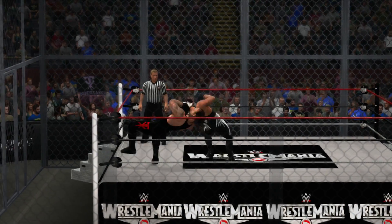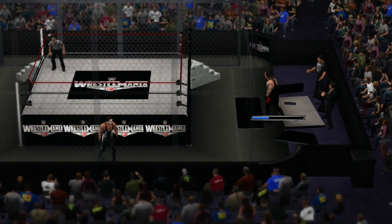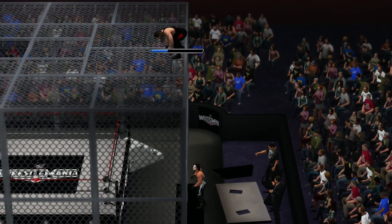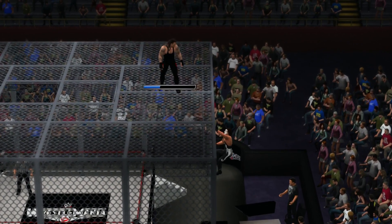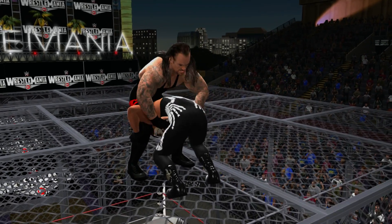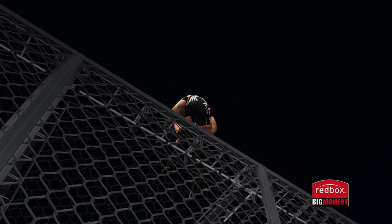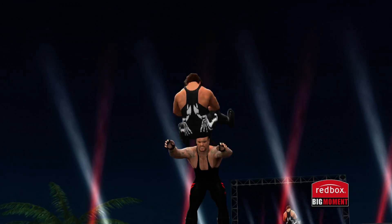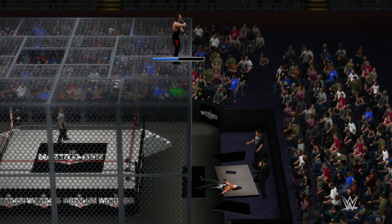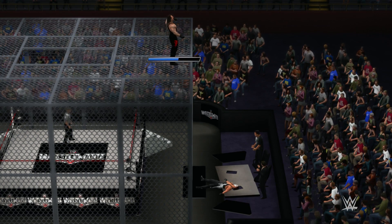The Undertaker with the spinning neckbreaker. Going outside the ring — back up to the top of the Hell in a Cell. Earlier we sent Sting through the cell off the top, choke slammed him on top too. Here we go — the Last Ride off the top of the Hell in a Cell! The Undertaker powerbombs Sting — the power bomb from hell! There wasn't even a table to break Sting's fall, just all the way down. That was crazy!